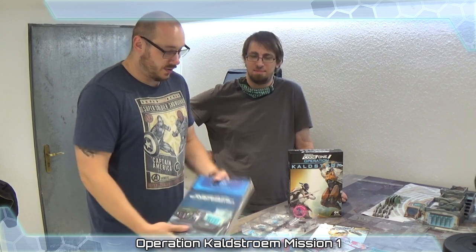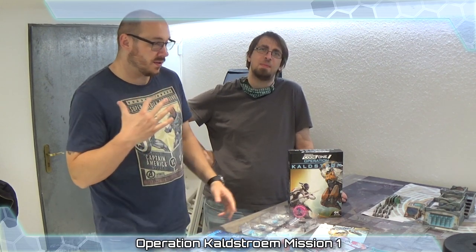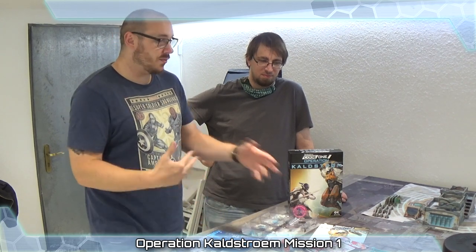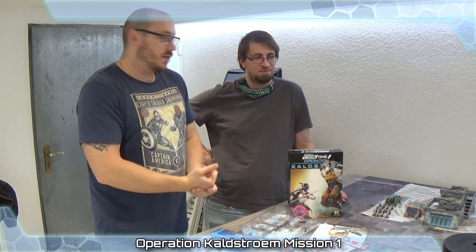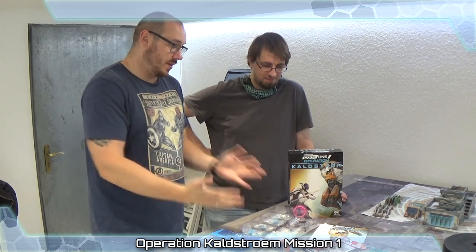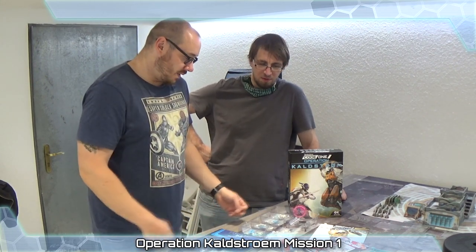We're gonna use the Operation Wildfire terrain because we won't unpack everything from this box. As mentioned, we're gonna play with our miniatures. We're gonna proxy the Eugene part and some units, but we'll explain what we're proxying. You will see in these missions the Operation Wildfire terrain, which has the same quality, and how the missions are gonna play with our hard mode. Let's go.